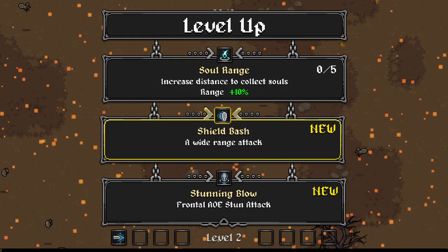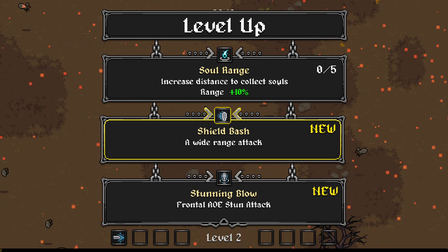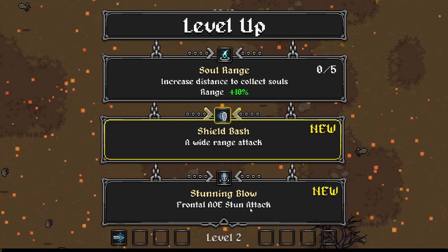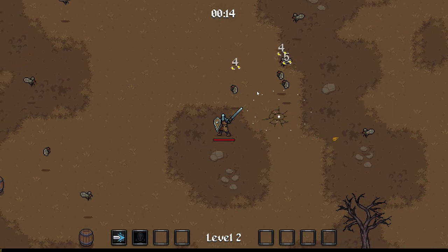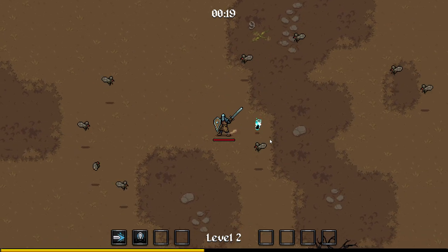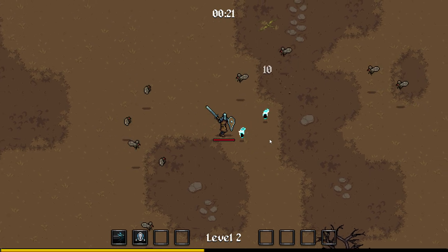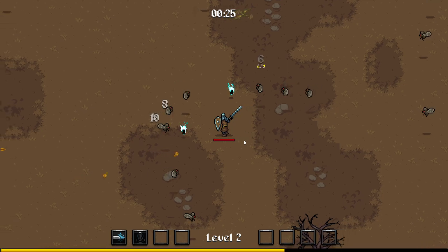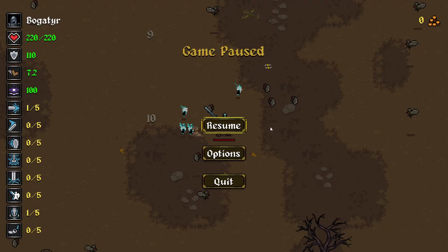So we can level up here. Increased Distance to Collect Souls is pretty nice. It's kind of got a Dark Souls-y vibe, actually. Shield Bash or Stunning Blow? Frontal AoE Stun — let's try that. The animations on this are very, very nice. I hope the game isn't too loud; I've tried to lower it quite a lot to balance it.